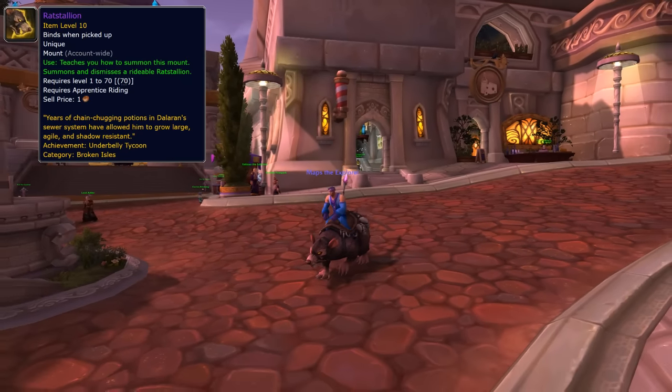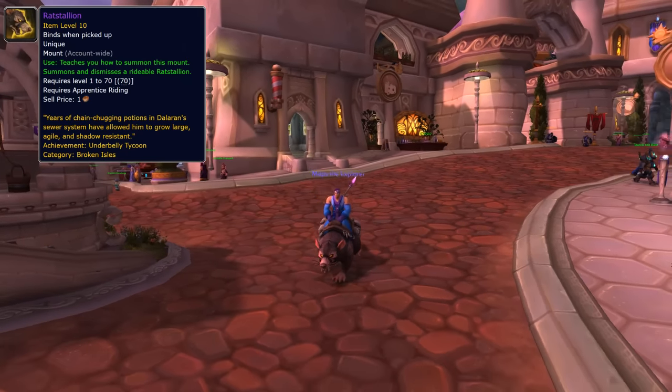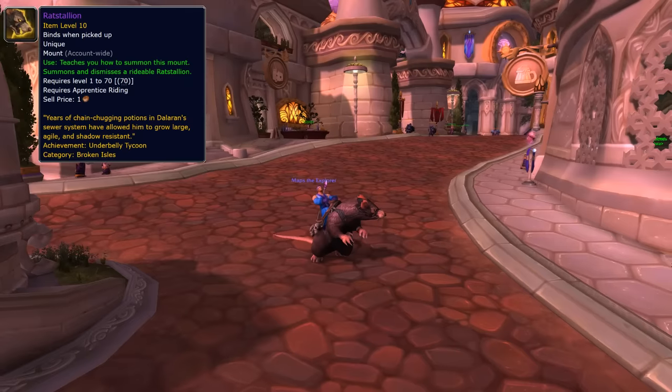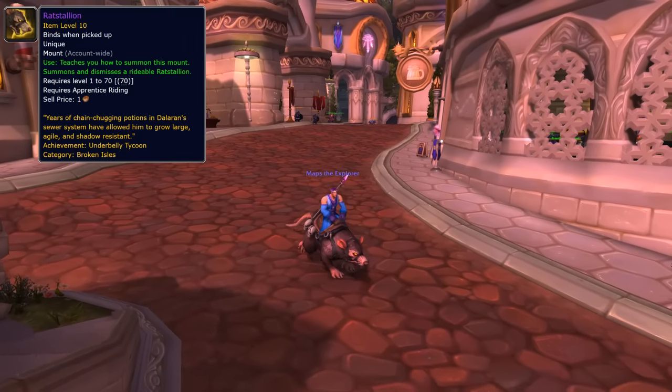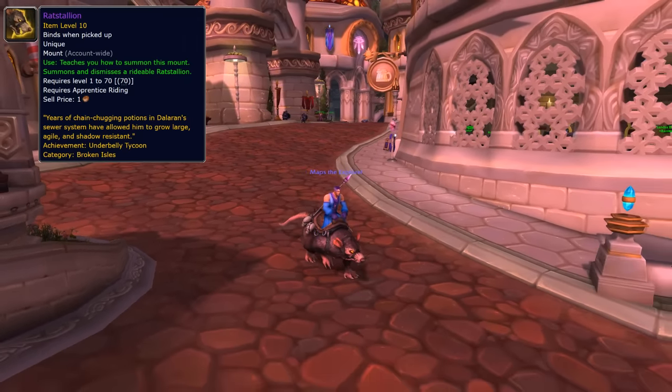Starting off with Rat Stallion. You can get this awesome looking mount as a reward from the achievement Underbelly Tycoon, which requires you to collect 20,000 Sightless Eyes from Legion Dalaran's Underbelly. It might seem like a huge number, but you can do it in just a few hours if you're willing to.